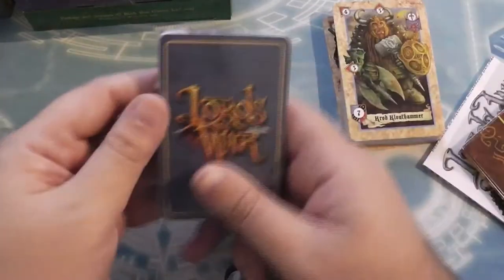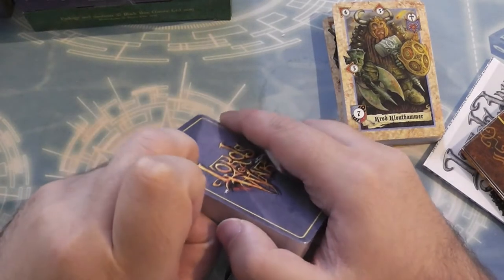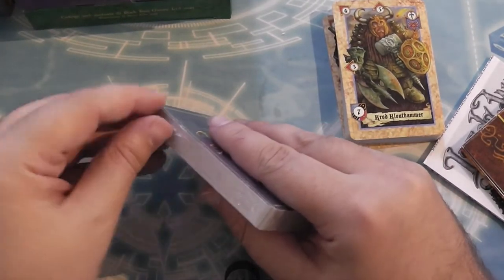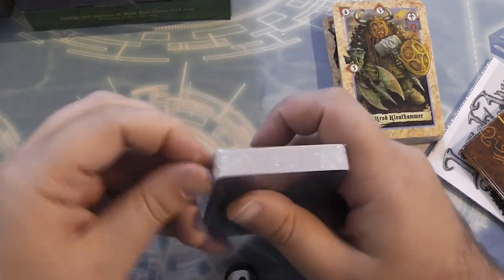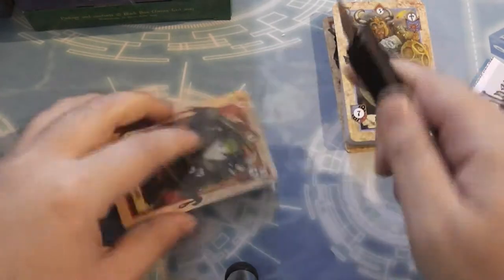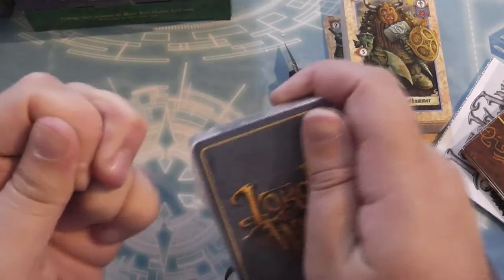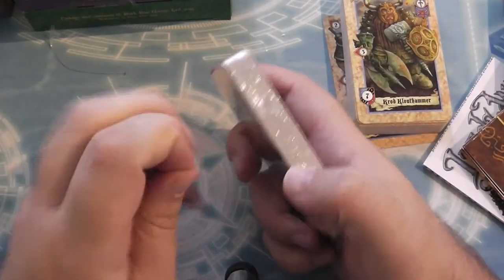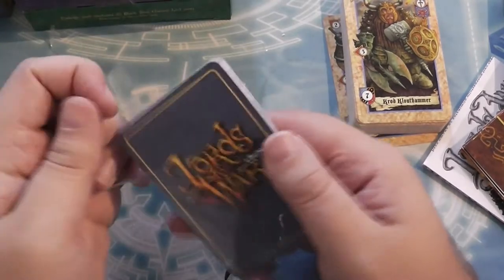So that's the dwarfs - let's have a look at the orcs. There are two boxes with Orcs versus Dwarfs, this being the first one, and the second is an expansion that introduces magic and monsters into the mix. I'm going to need my trusty blaster blade to get into this one. It doesn't want me getting in - there we go! Easy, any old muppet could get into this.